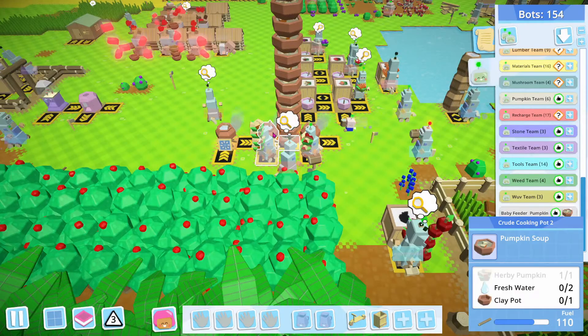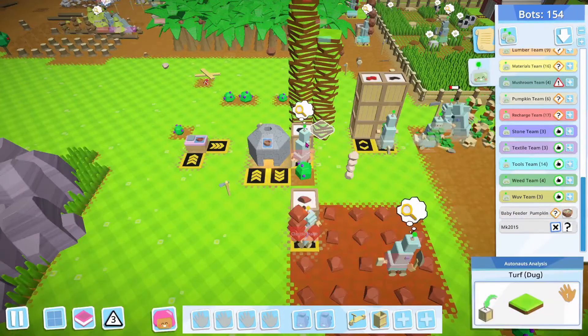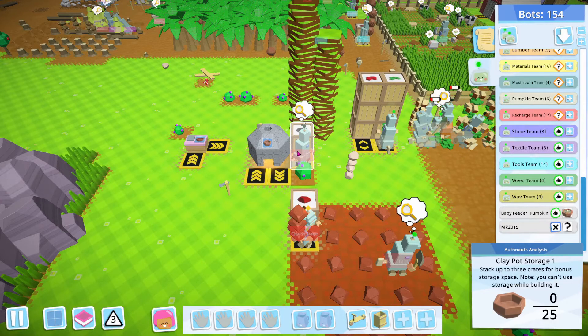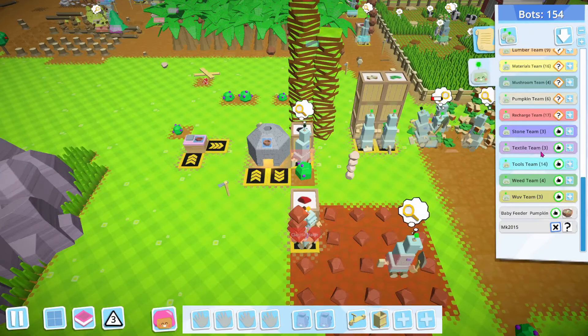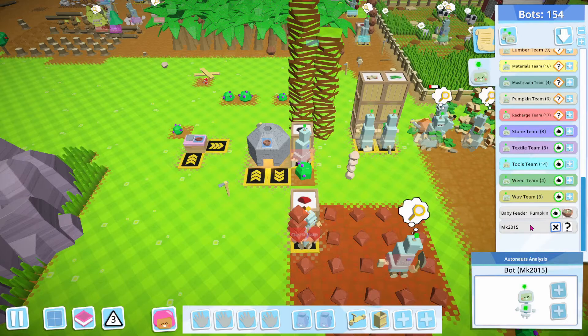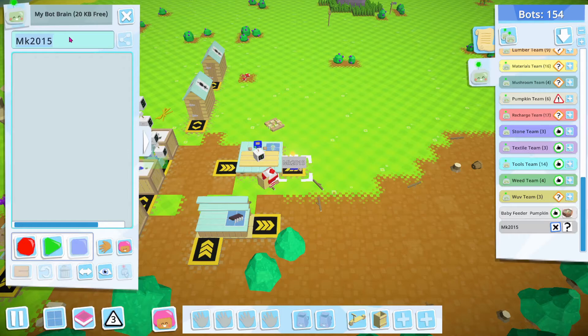This has water, that has water, no clay pot. Is there something going on in the clay area? We are out of clay pots — why is that? Well let's see. The bot production is still slow, so I'm not sure we should be doing this. But you are going to be clay pot gatherer.